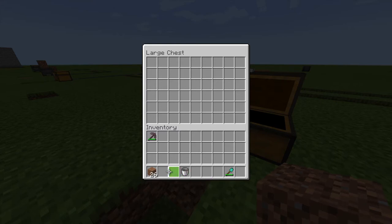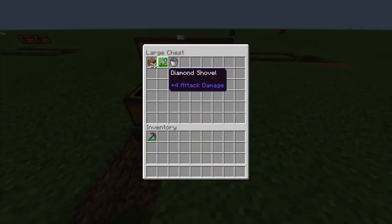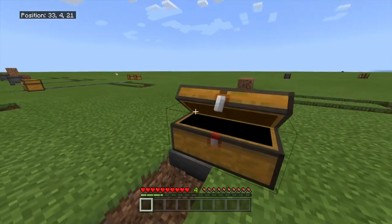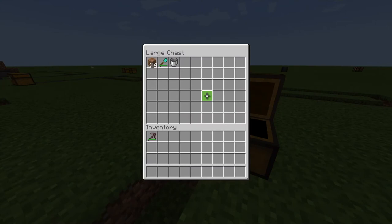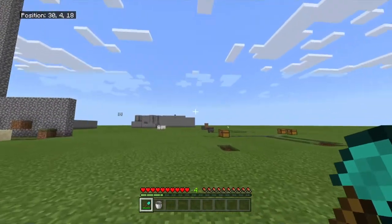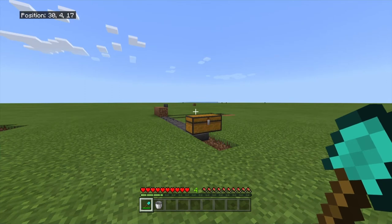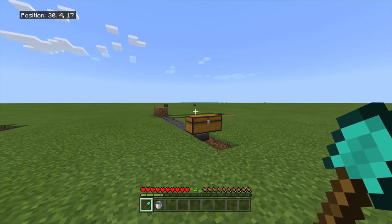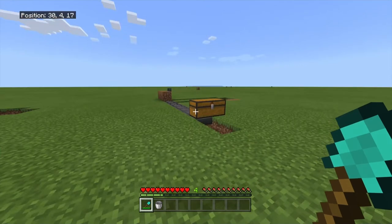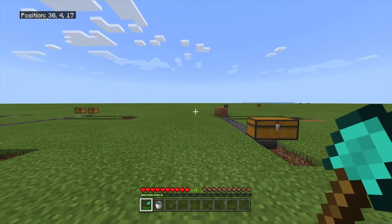Let's say you accidentally put your diamond shovel in there and then you remember — it will only start the disposal process once the chest is closed. So you can just grab your stuff back. The only downside is that you have to open the chest, but you can put more items in here without your world lagging.